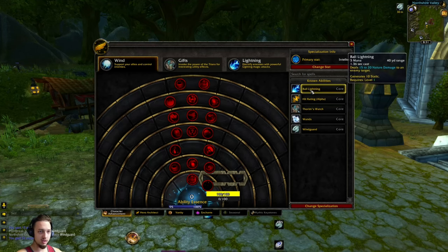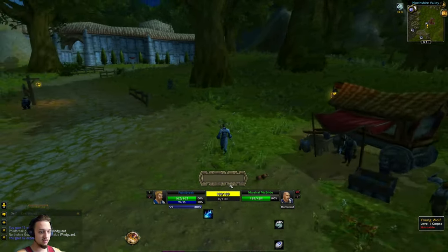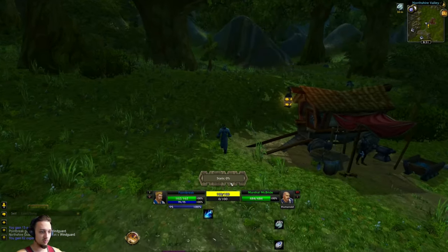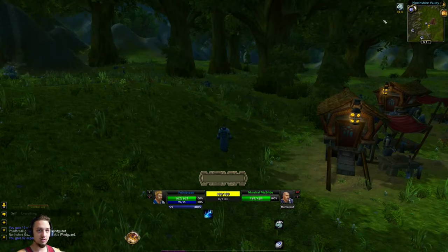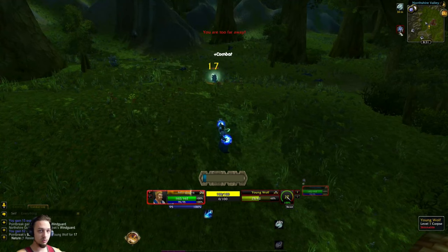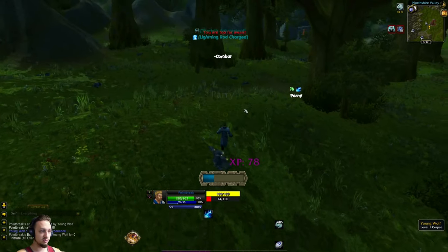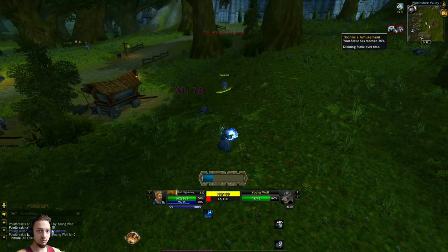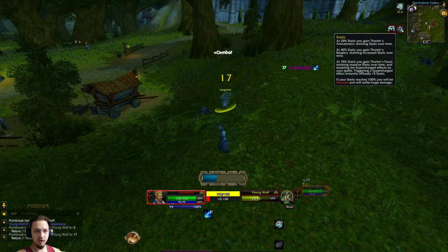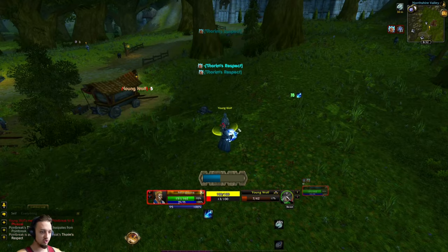So far we have Ball Lightning, which is basically a lightning bolt — it looks really cool — and it generates Static. Static is basically a builder, so it builds up, and if you get to 100 you get stunned and take a lot of damage. Once you get to 100 you get stunned and take a lot of damage, so it's kind of like a resource management mechanic.